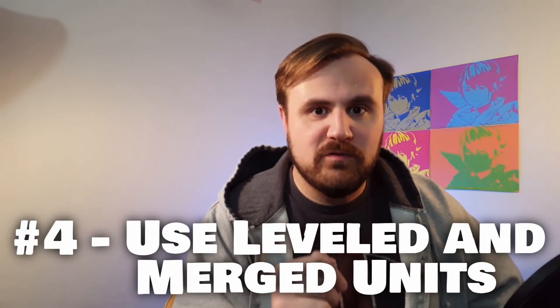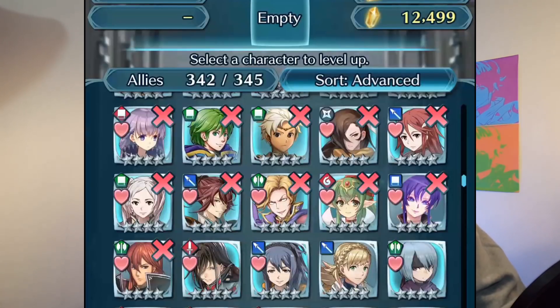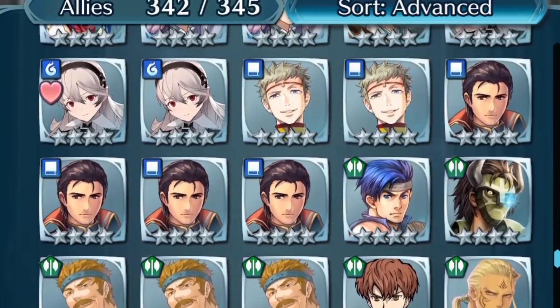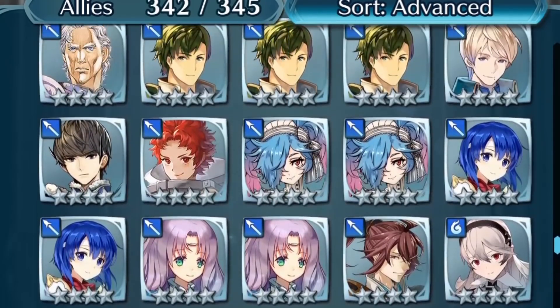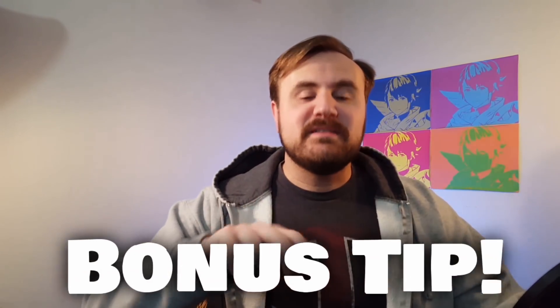Tip number four is to level and merge your units. If you're using a hero that's under level 40, that's no good — level them up to 40. Don't be ashamed; just use some crystals and get them ready for the fight. Also, if you're sitting around with extra copies of heroes you'd like to use in arena, keep one or two for fodder at best. The rest need to be merged into one unit so you have something more powerful to bring into arena.